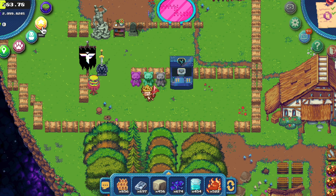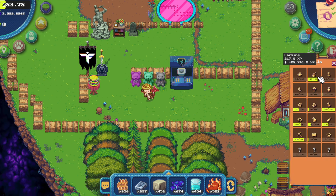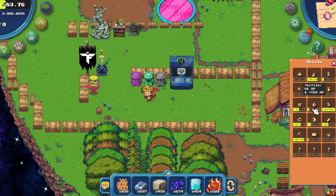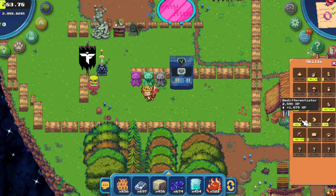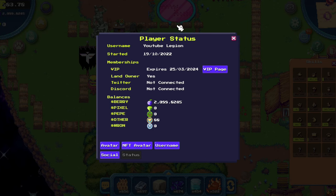Then we have the skills button. Here you can see what your level is. You will start with 000 but you will level them up as you do the specific task in that industry. If you don't know how to level up something, most likely I made a video about it — just search on YouTube for the specific industry.